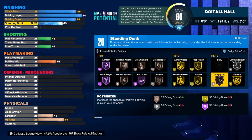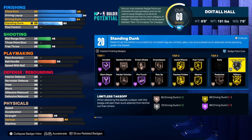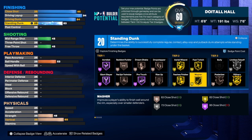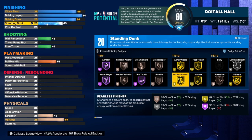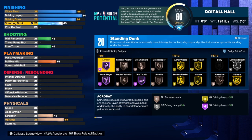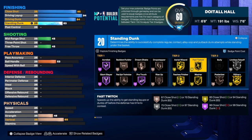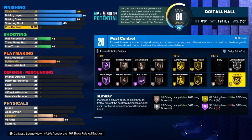We do get 20 total finishing badges. I would use limitless takeoff, slithery, posterizer — that would be 6, 13, 18. That would be 23 with fast twitch on gold, 28 with fearless, 29 with rounds up, and 33 with acrobat on Hall of Fame. Technically you need about 13 badges, so we get a plus seven and need about six more. Or you could court two badges in one category and that would help you out.